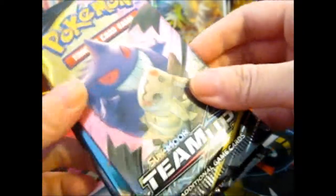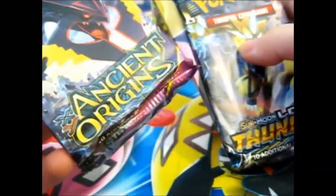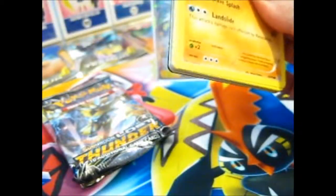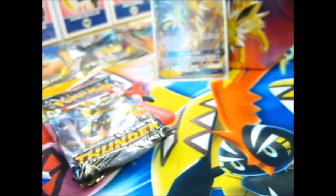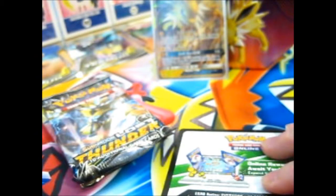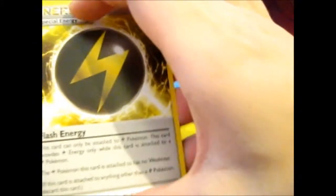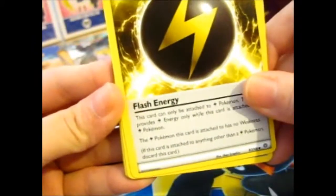Okay, so we've got two to mark, one Last Thunder, and one Ancient Wars, and we've got a Mega Requeza on the scene. And as you know, any GX, EX, or better, you will get a code. If not, then you don't — simple as that. Ooh, we've got a Flash Energy. That's nice.